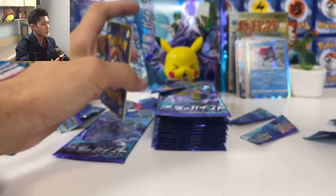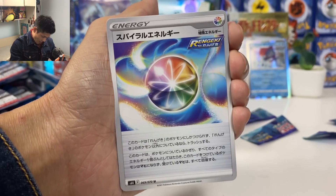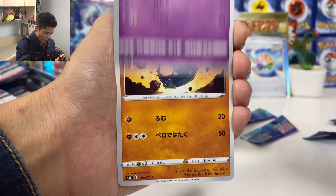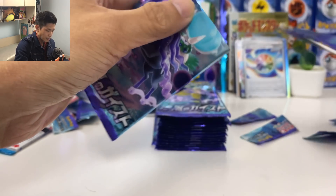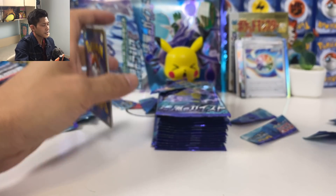Almost done on this side — where is all the good stuff? We have another special energy — immune to paralysis. We got Sap Striker.